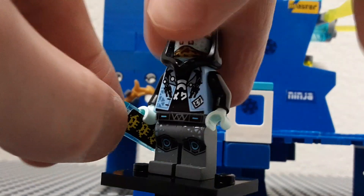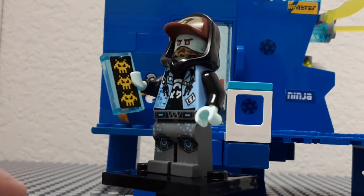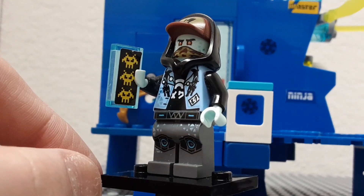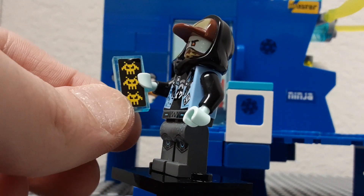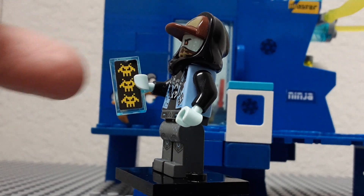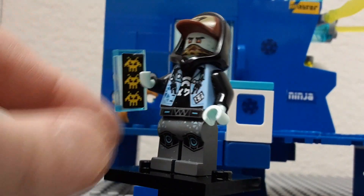I also gave him an accessory. I took the sticker from the Prime Empire LEGO sets from 2020 and put it on a clear piece, so it looks like someone is playing a video game on their phone. Surprisingly, the sticker goes on pretty well — it's just the perfect size. The only thing is it's kind of starting to peel off, because I took the sticker off of another thing.